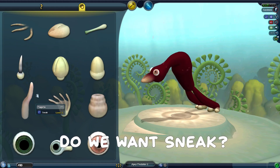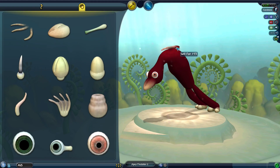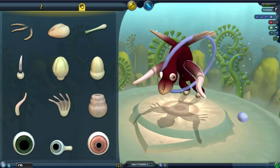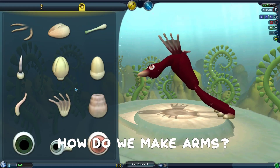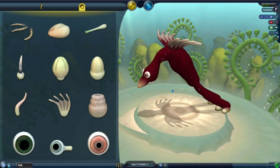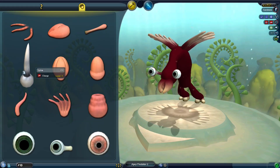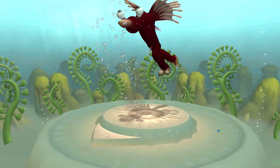Do we want to sneak? No — jump, heck yeah! He looks like a minion. Maybe these could be his arms. How do we enlarge this? These have to touch the ground? How do we make arms? I think we get arms eventually, so I'll have to wait on that. I think I like that better — looking good. I think this is the final product. Wait, we can put one more spike on there.